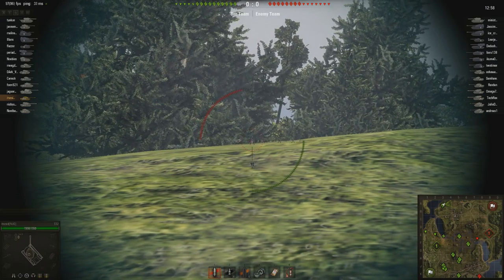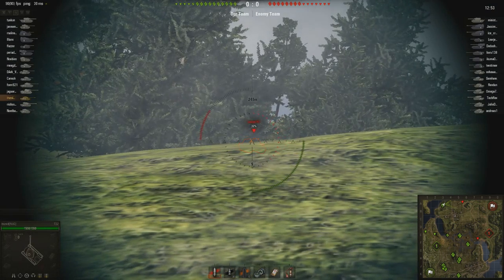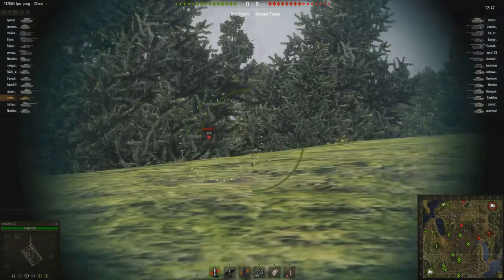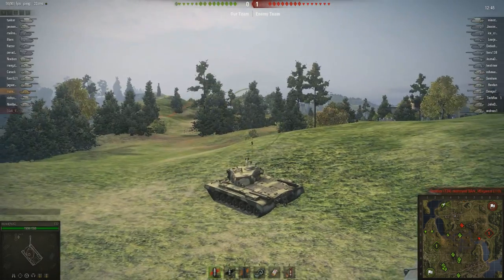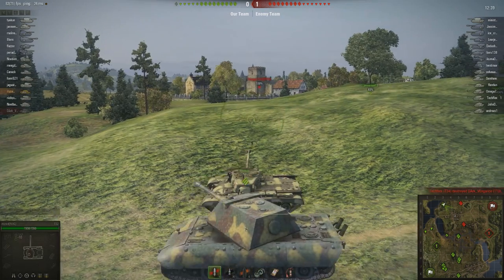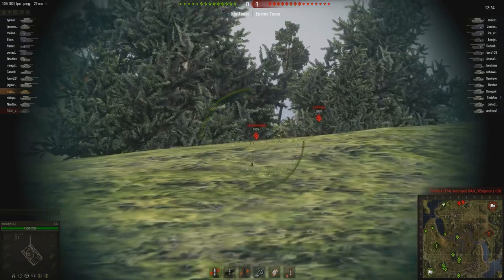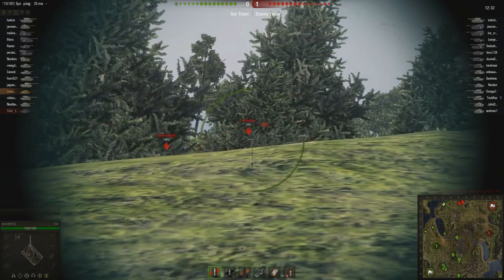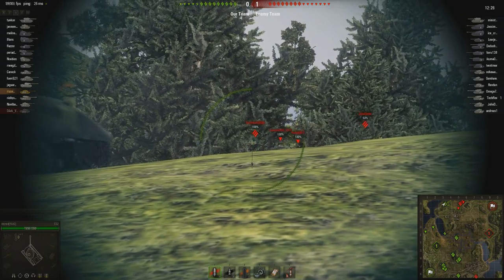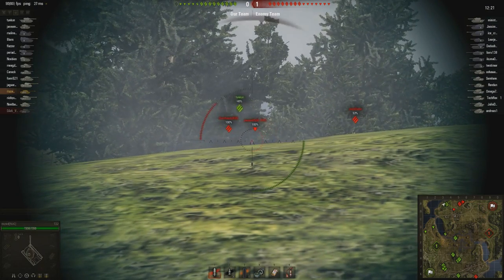I continue to line up shots. I try and take shots that I know are going to penetrate, and I hold my spot. He can shoot me as many times as he likes, but he is not going to be able to pen me outside of a lucky commander's hatch shot, which will do significant damage. I feel much more comfortable giving him a very difficult shot rather than trying to extend for a better shot myself. We don't have a lot of spots, but I can assume there are going to be a lot on this A-line, and we start to see more people popping up, so I know I really shouldn't leave this position.